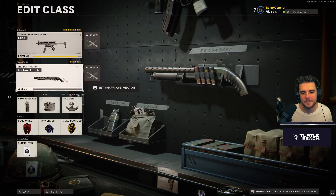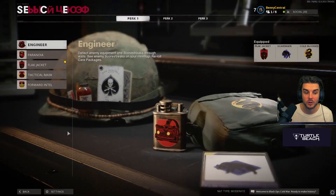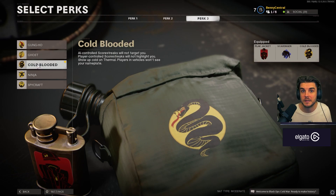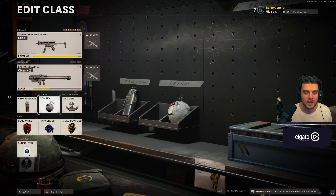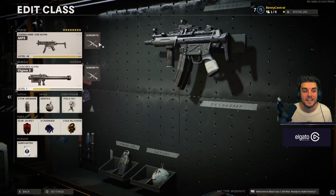For the secondary I've got the Sigma, mainly so I can counter vehicles. In Perk 3 I'm running Cold-Blooded because of the score streak system — everyone's getting choppers, especially mid-game. It's almost worth having two classes: use a Ghost or Ninja class early, then switch to Cold-Blooded once people start getting their choppers. Flat Jacket, Scavenger, Cold-Blooded, then Stun Grenades. I prefer a Semtex over C4. The Field Mic is the best field upgrade for me, especially on small maps — it covers your back where people are likely to come from. That is my MP5 loadout — an absolute beastly setup.